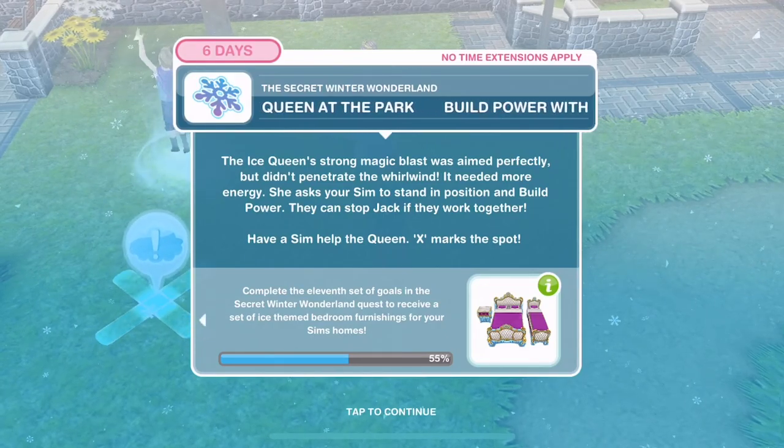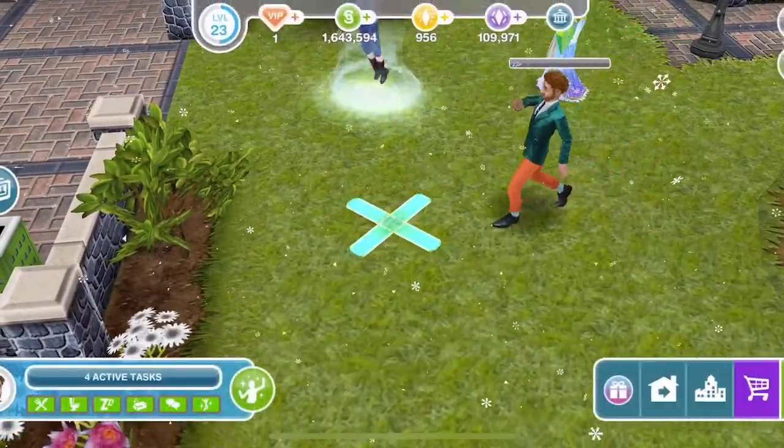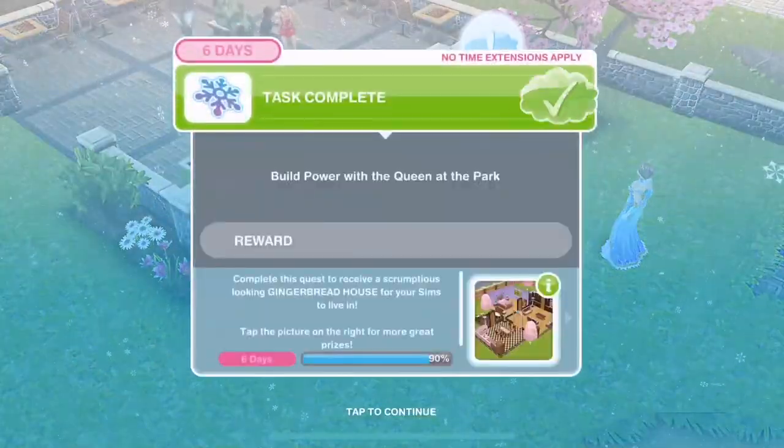They can stop Jack if they work together. X marks the spot - build power with the queen for 2 hours and 15 minutes. We did it! Together with your Sim, the ice queen fires a blast of magic at the tornado that destroys it.